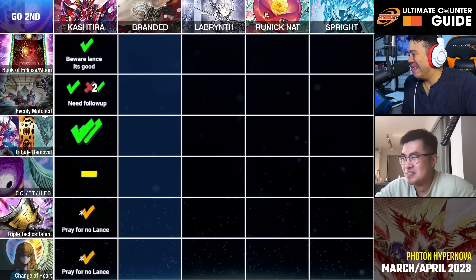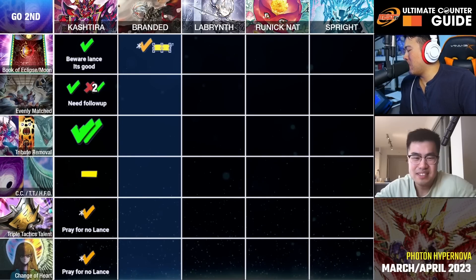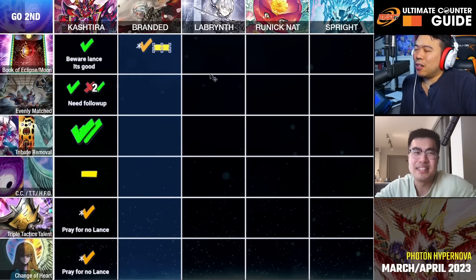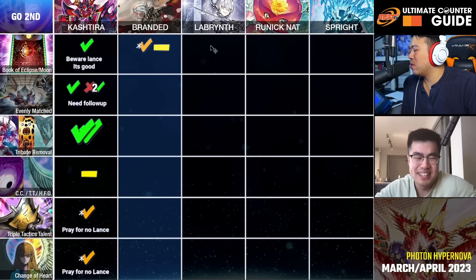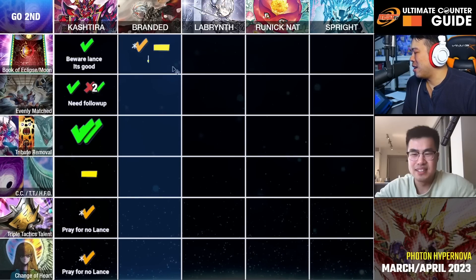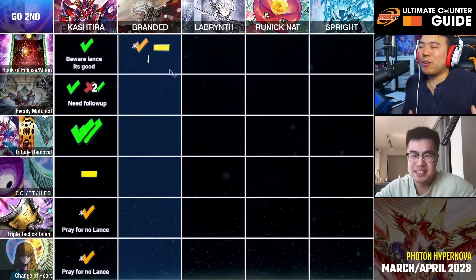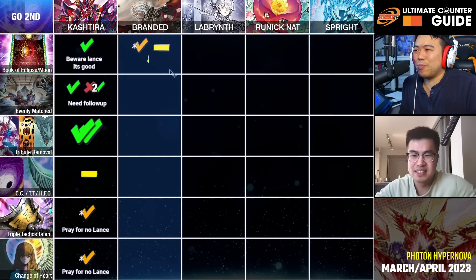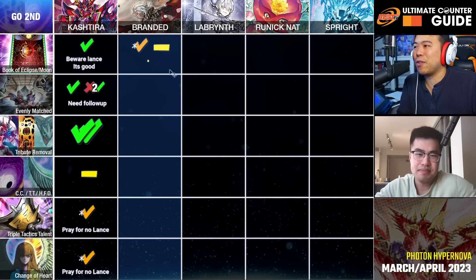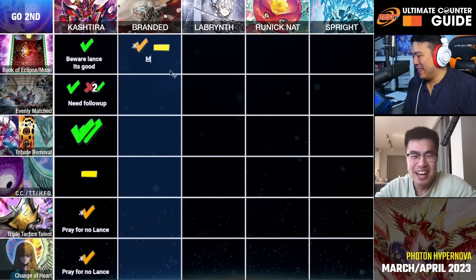I'll give it both mediocre and conditionally good. Book of Eclipse has a little value here because it forces the Dragoon to trade — it's one of the few cards that impacts Dragoon. If they have both Dragoon and Mirror Jade and you can bait the first negate, you can turn off the entire board. Most of the time people put up Dragoon with Rebellion on the side, or sometimes just Dragoon, because they do get rid of their own Rebellion and put it back into the extra deck and leave one up.